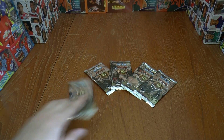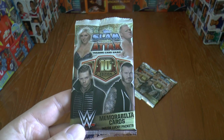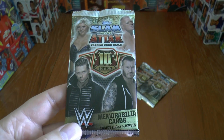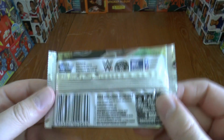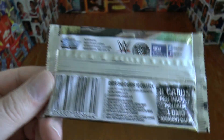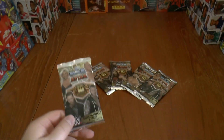Hi guys and welcome to this 5-pack opening for the Topps Slam Attack WWE Trading Card Collection, 10th edition — first issued in 2007-8, and we're now in 2017 on the 10th edition. We've got 5 packs to open. Icon cards are 1 in every 2.5 packs, so let's hope for 2 of those, and champion cards are 1 in every 4, so we'd be expecting 1 champion card. Let's get straight underway and see who we get.